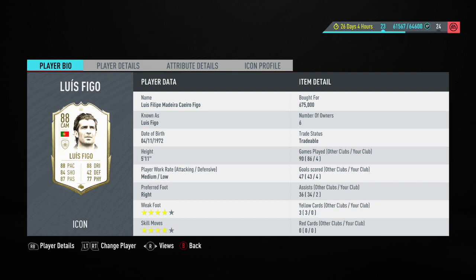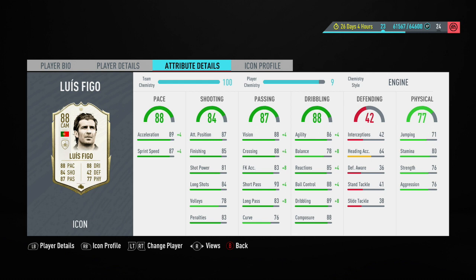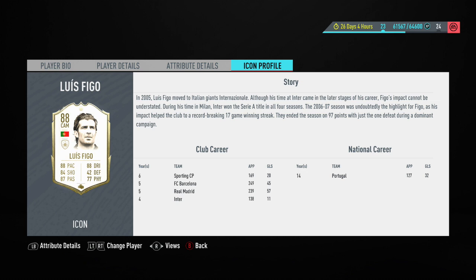Moving into his in-game stats, his main standard stats are going to be his 88 vision, 89 dribbling, 90 short passing, and 87 positioning. I also have the engine chemistry style applied to this Figo card. Looking at his icon profile, this was Luis Figo towards the back end of his career. A lot of the lowest version of a particular icon is usually their baby version — that's not the case with Luis Figo. This is his version when he was playing for Inter Milan.